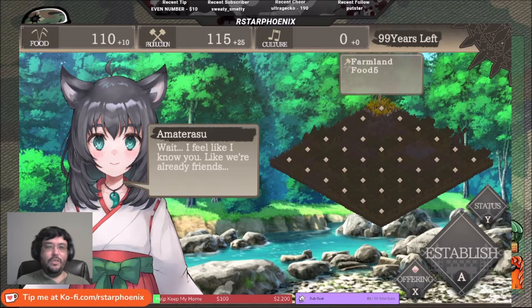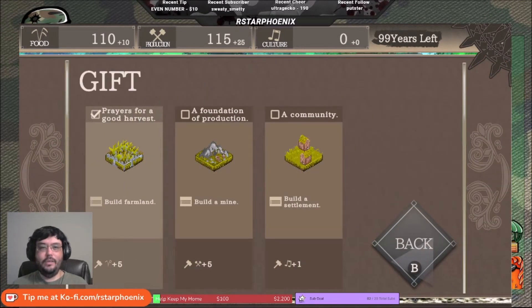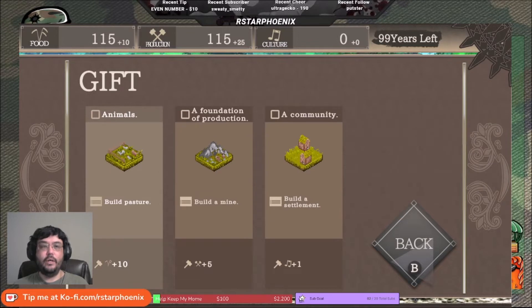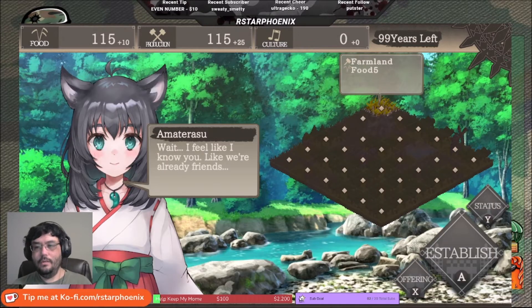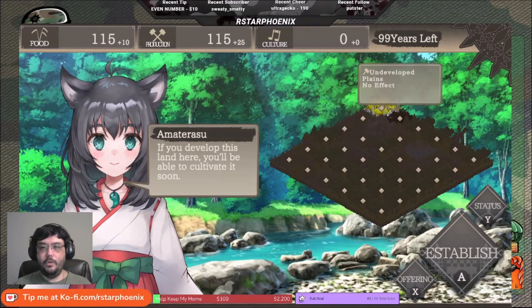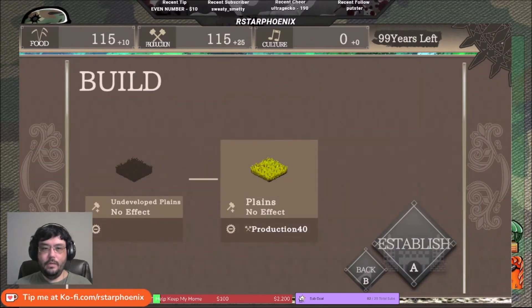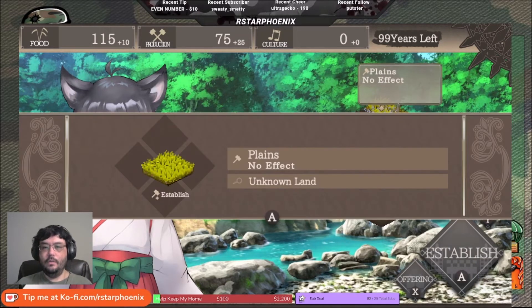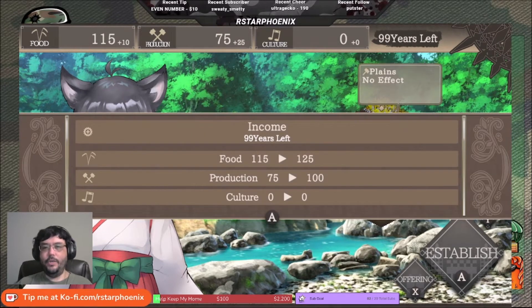The oracle talks to you each year and sometimes offers advice. If you open up your offering it says you can get gifts which can improve your stats. We'll take the gift for good harvest, which gives us a little bit of extra food. Now we can keep developing this plot or open up a new block. This one says undeveloped, so you have to convert it into plains at the cost of 40 production, and that takes a year off our timer.